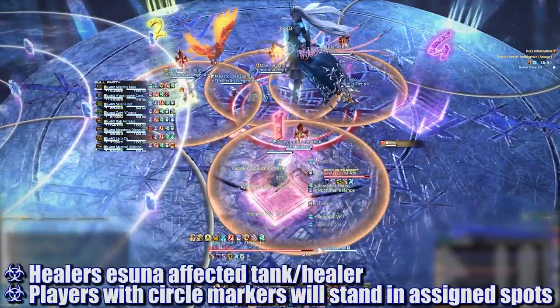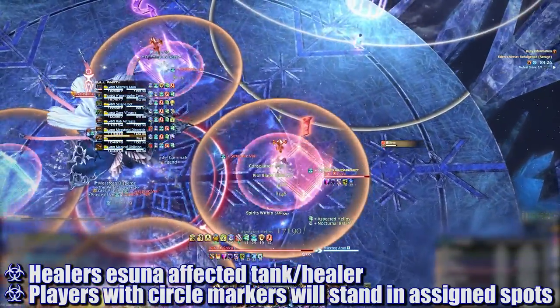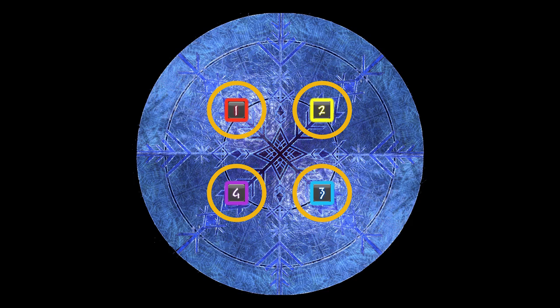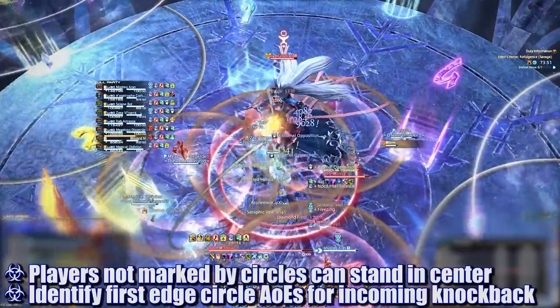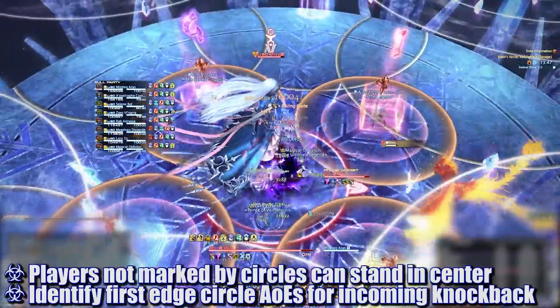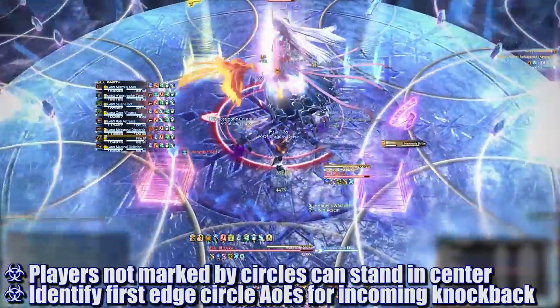As soon as Diamond Frost casts, healers will need to dispel the two freezing debuffs. The four players targeted by the AOE circles will move to their assigned positions to drop off their snow, and incoming star markers use the inner circle as a reference point. We assign two players to each intercardinal point on the circle to avoid overlap and control the incoming star blast pattern. Any players unaffected by markers can move directly underneath the boss to avoid getting hit.